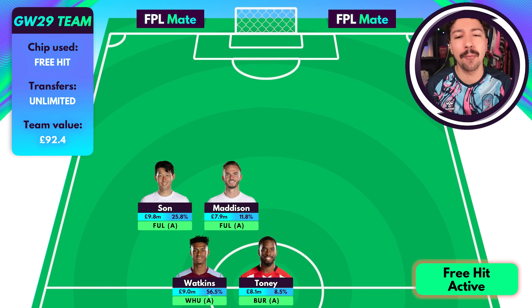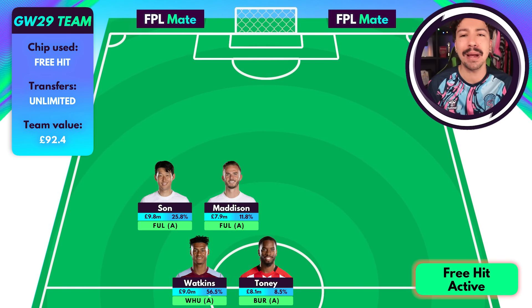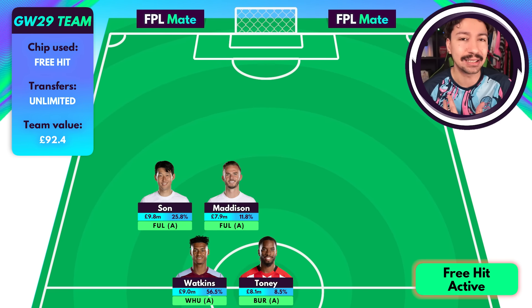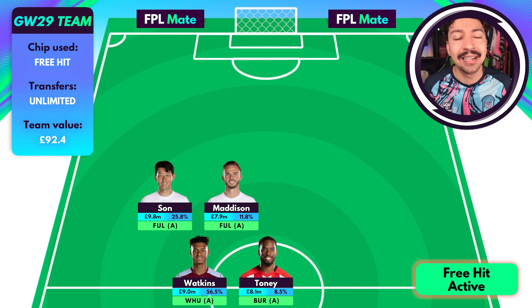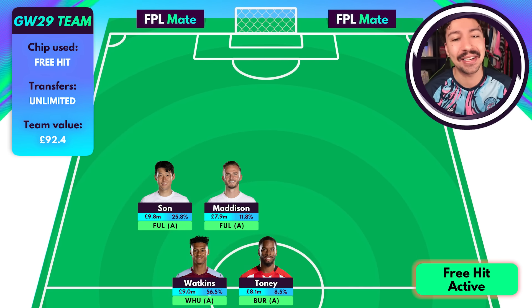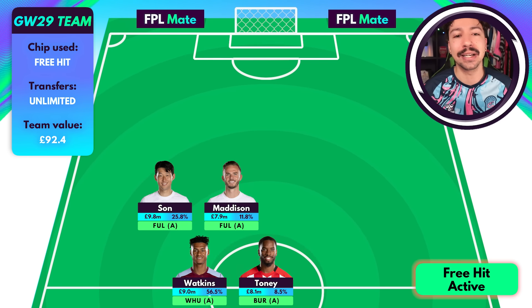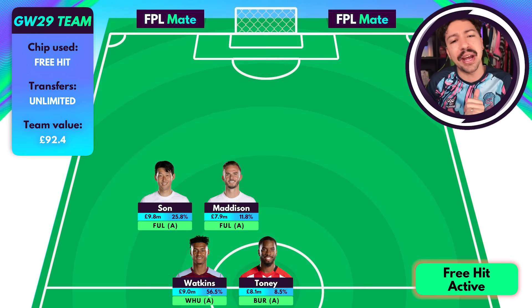Next up, Toney. I think he is another one of the most obvious players — these four are the main four. Even if you're not on a free hit, having these four puts you in a very good position. Burnley away is the fixture, another team really struggling at the moment. Toney is on penalties and will be doing everything he can to get a result there. He has been very reliable and this fixture against Burnley is a lot different to his recent difficult games.